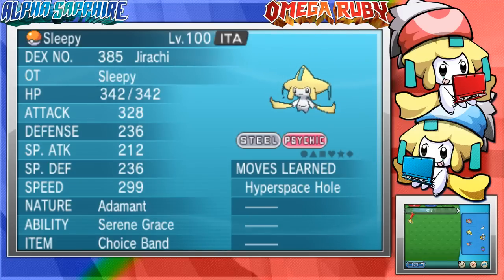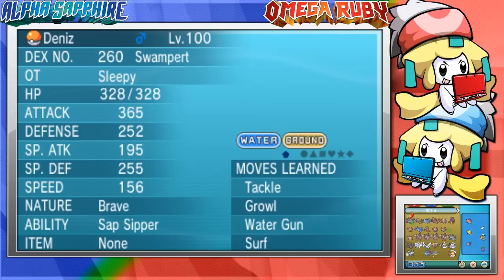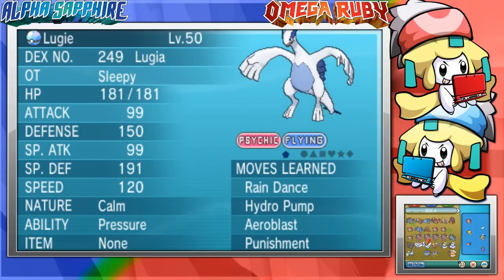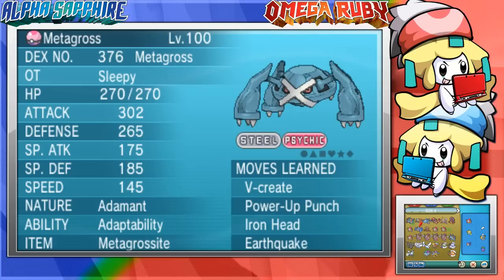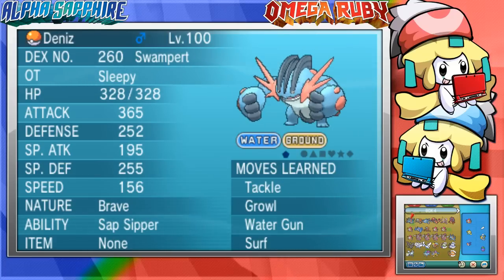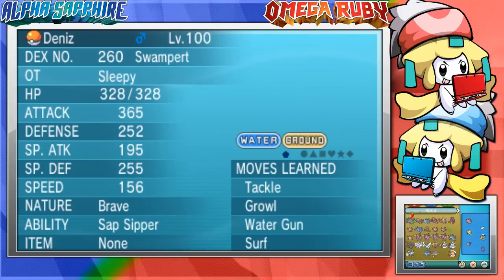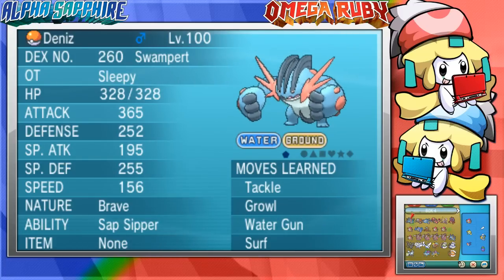Now go back into your game — and there we go! We now have Jirachi instead of Hoopa in Box 1. I got rid of the bad egg, which is what a lot of you would like to know how to do. I could have added a million Jirachis, I could have made Kyogres — you can make whatever you can make in PKHeX. You can make unbound Hoopas, or even a permanent Mega Swampert named Denise with Sap Sipper.